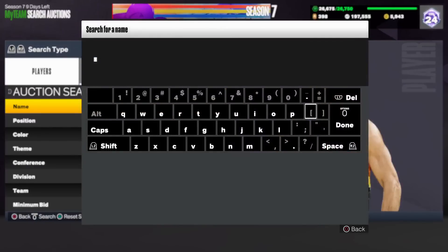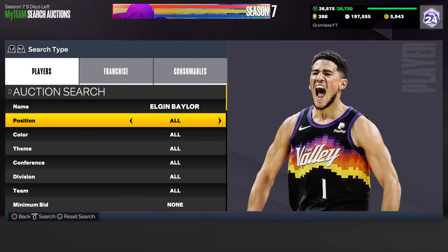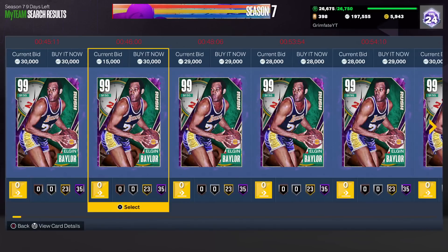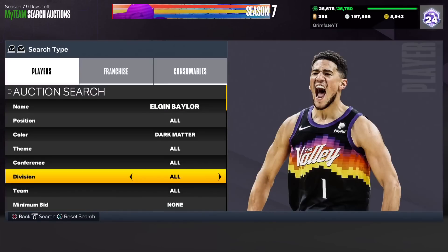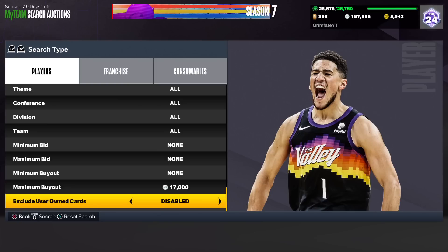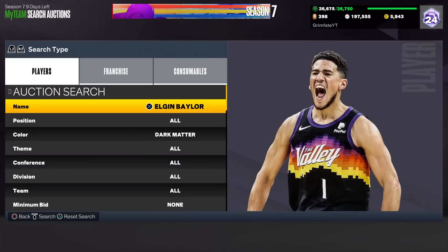The next filter is for another one of these rush players — Elgin Baylor. Go Elgin Baylor dark matter and find the cheapest price currently on the auction house. His price has been dropping because he is not point guard eligible; he's only shooting guard and small forward eligible. You can still sell him at about 20,000 MT. Since he's only 20k, a lot of people throw him up for like 15k, so you can snipe it very easily for a couple thousand profit after taxes. Set the max buyout to 17,000 MT to guarantee profit.